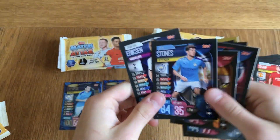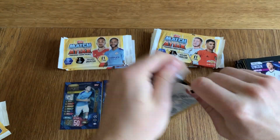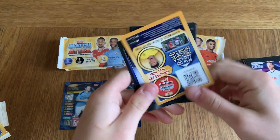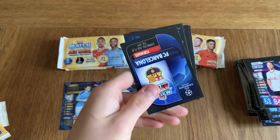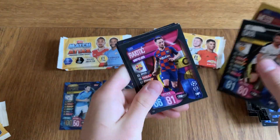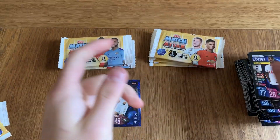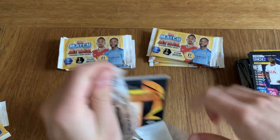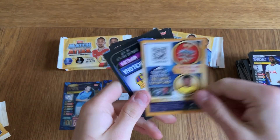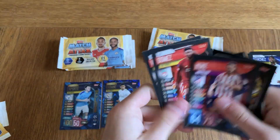I can't stand it when they put the cards around the wrong way so you have to flick them over. Another code. Messi, record holder for Barcelona. We've got Manelot and Messi in the same package, so I thought that was actually a really good pack. Digital code — Sancho. Barcelona midfielder Dion. Shiny card.